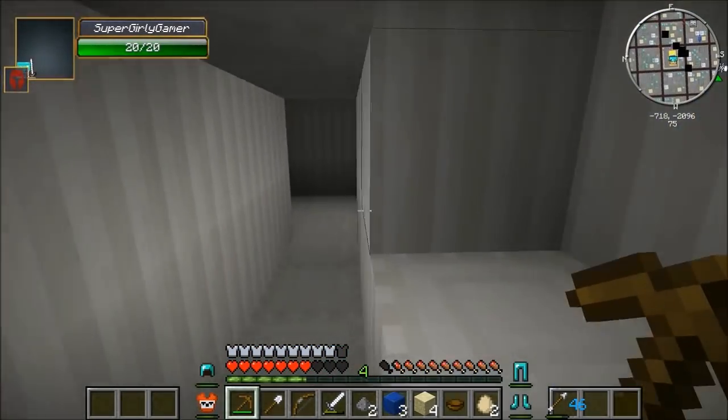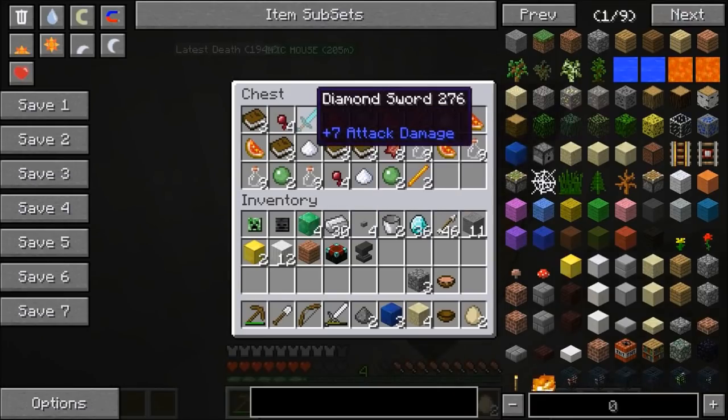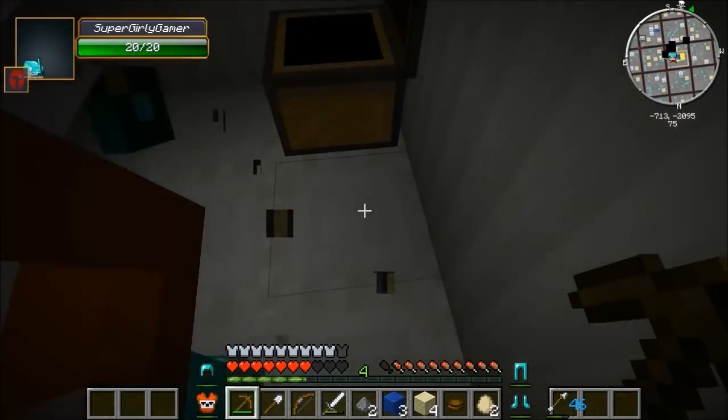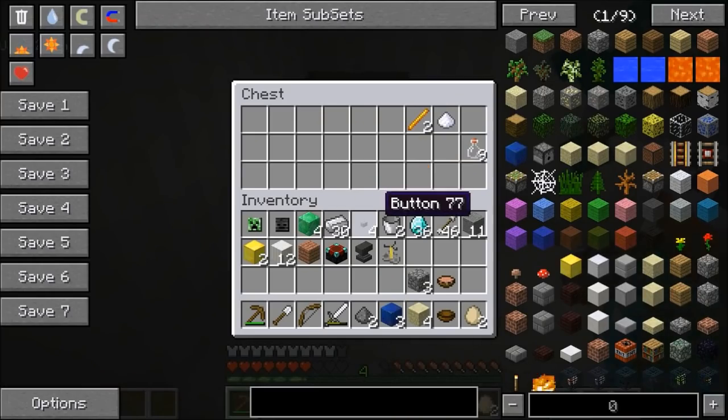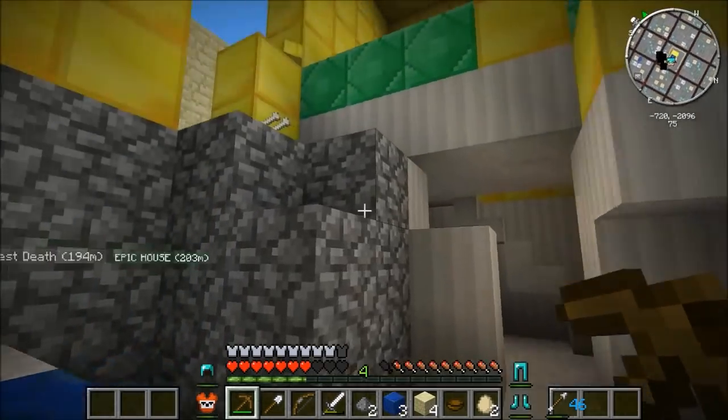Our challenge: get two diamond pickaxes. Oh there's a brewing stand! And a diamond sword - there's only one, that's mine. Jen, you need to take as much of this stuff into your inventory as you can - we need it for brewing. Take everything! Oh we're definitely gonna need that. So how do we get out of here?